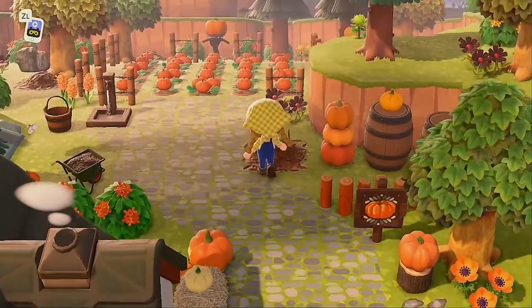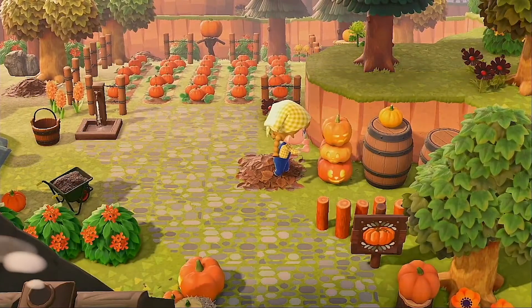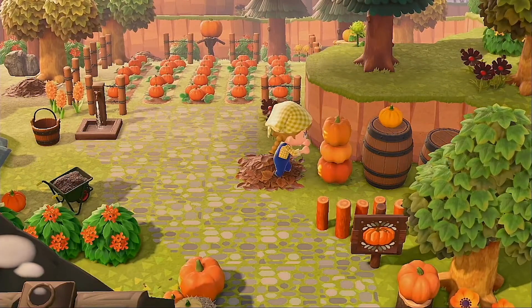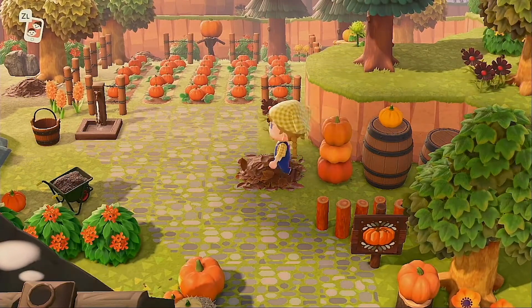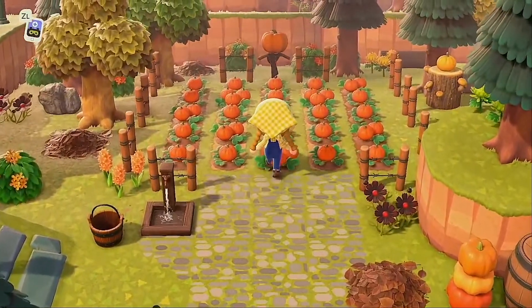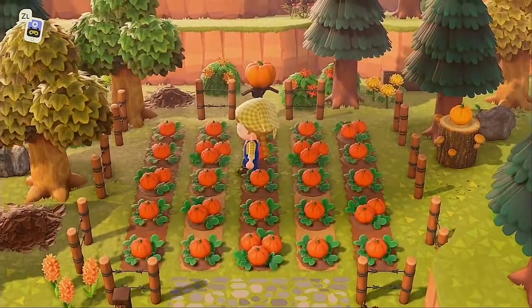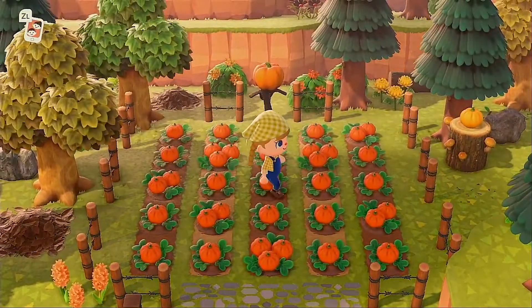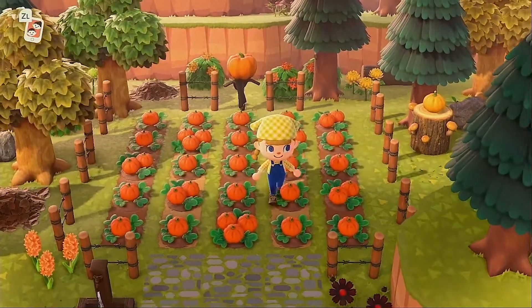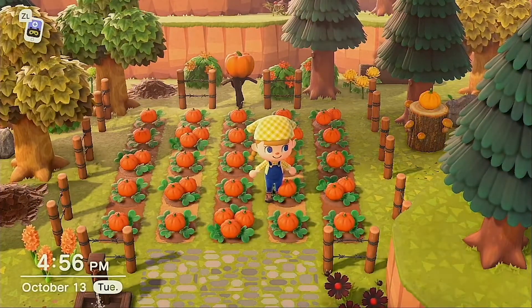Over here we have the pumpkin tower — the basic item has the jack-o'-lantern on it, but you can turn it around and it's just a really beautiful fall item that way. Up here in the pumpkin patch, I replanted my pumpkins so that I would only have the orange ones in a variety of different shapes and sizes. I really wanted the classic pumpkin patch feel up here.